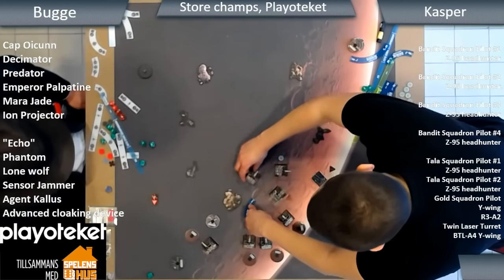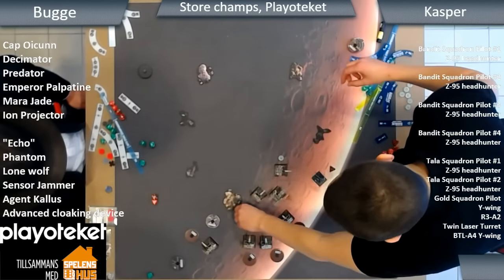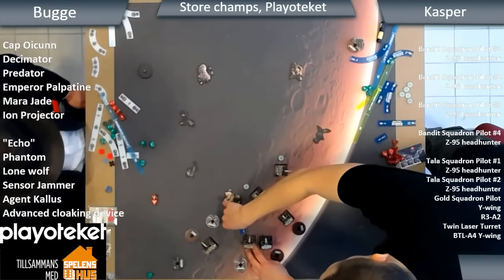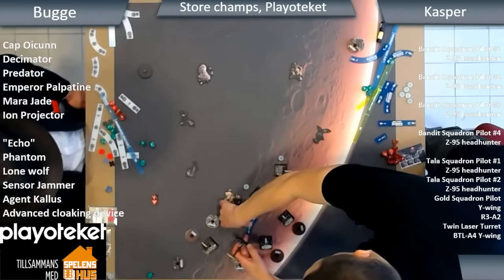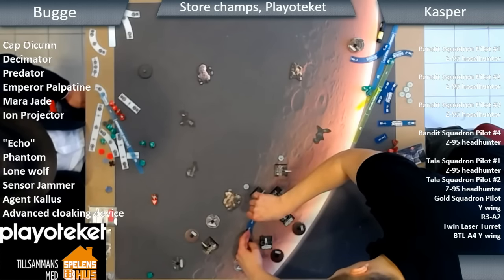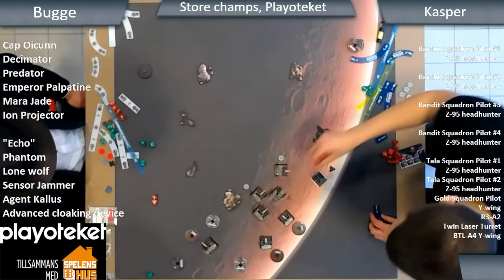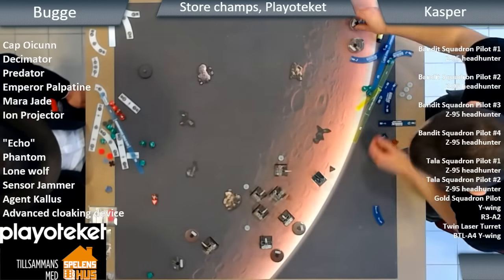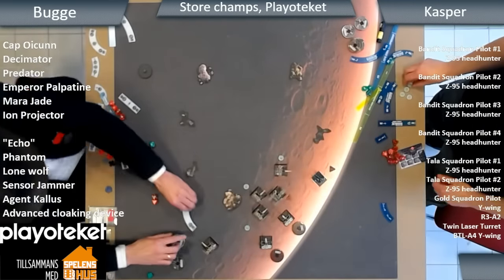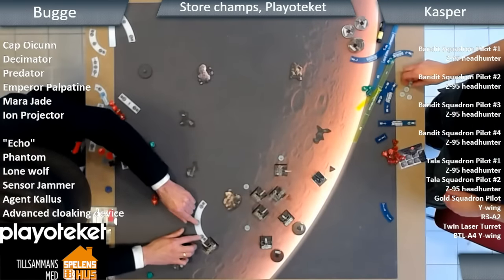Casper's turning all the ships towards Echo, and he's really counting on that two-hack block. This is just one of those moments where it all comes down to which maneuver you've chosen — this could really make or break this game. We've seen that a lot recently in Jump Masters versus Imperial Aces, where you've got the positioning to block one of Soontir's moves, and the question is: did he hard turn or did he make a long move?